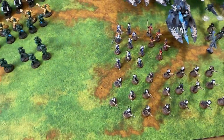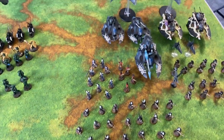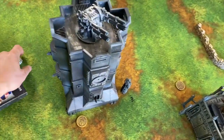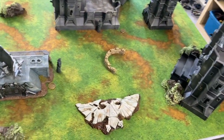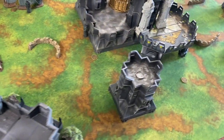Eldar versus Dark Angels! Welcome to our game. This list is extremely difficult but we'll talk about that once we get there. Today we're doing something new on the channel — we're playing a Maelstrom mission. The mission is called Strategic Gamble: you have six objectives, draw three cards, and score based on those. It's a pretty basic Maelstrom War mission with randomly placed objectives.